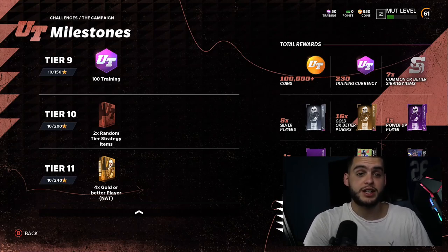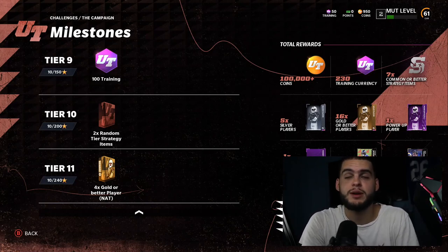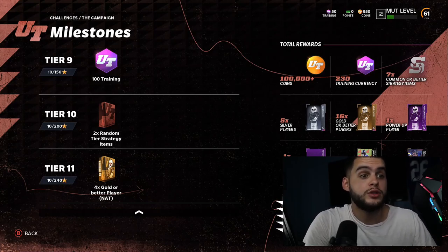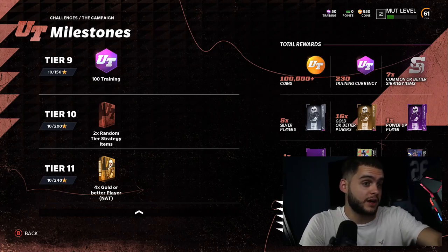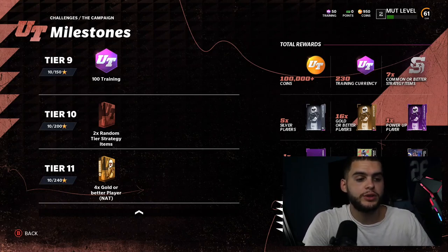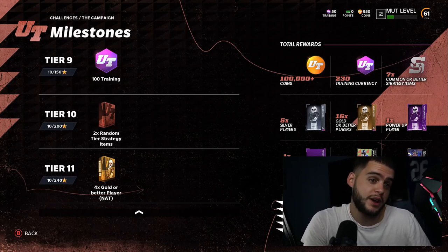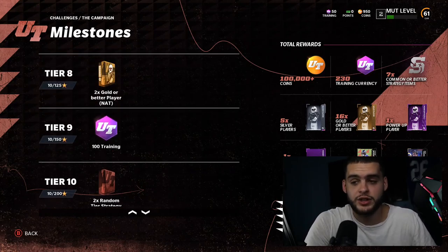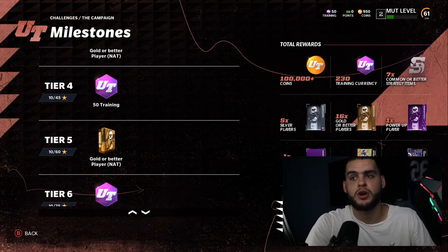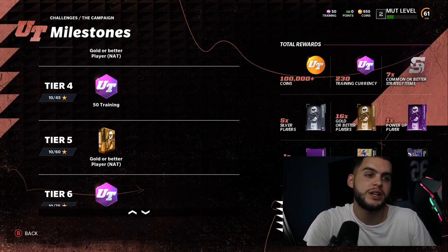Also, don't take your rookie premiere NAT before knowing what else is coming — don't select Trevor Lawrence and then remember you could have gotten Mahomes or Brady. Last year I took a wide receiver NAT and then pulled a DeAndre Hopkins NAT and got stuck with two NAT wide receivers. I can't stress this enough: if you have a fantasy pack, save it. You can always open it later when you're ready. Getting stuck with duplicate NAT cards is a waste and forces you to spend another 30-50k coins to fill a position.